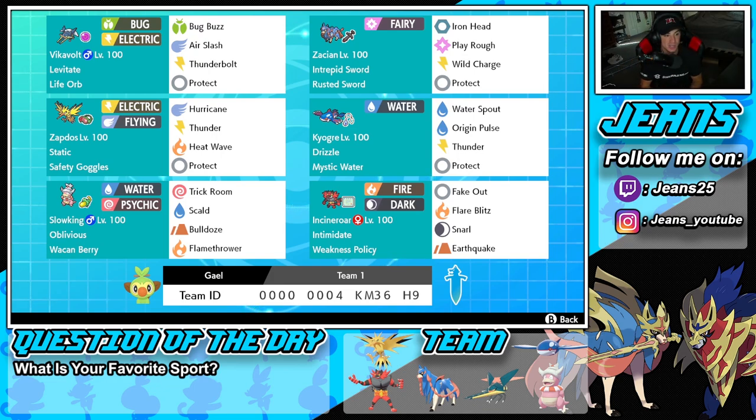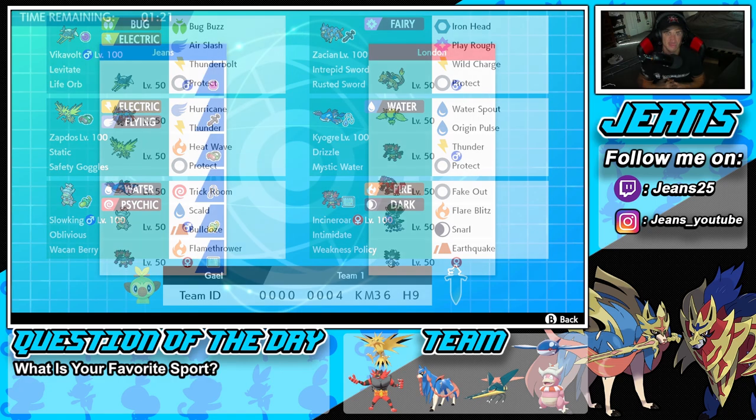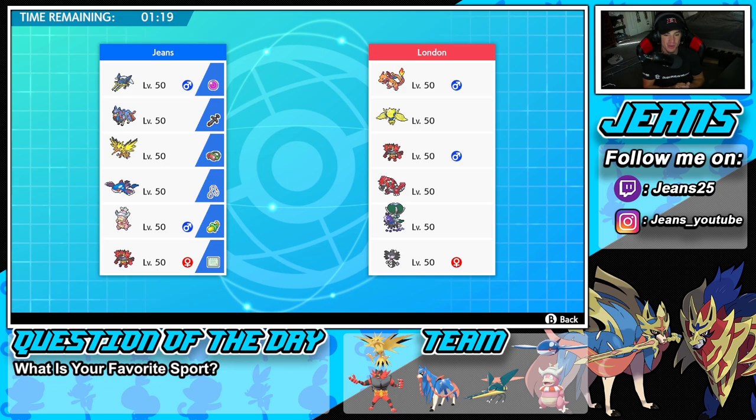Let's hop on the ranked doubles ladder and look to get some wins with this Life Orb Vikavolt and Weakness Policy Incineroar team. First battle coming at you — we're going up against a heavy meta team with Charizard Groudon, Regidrago, Incineroar, Shadow Rider Calyrex, and Shadow Tag Gothitelle.